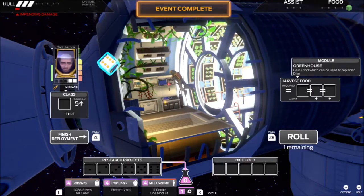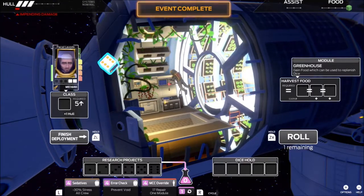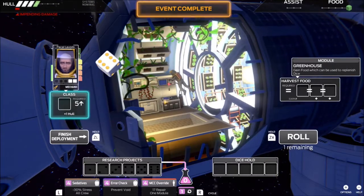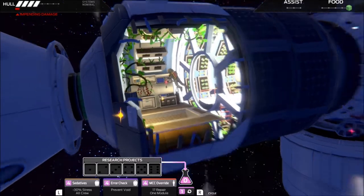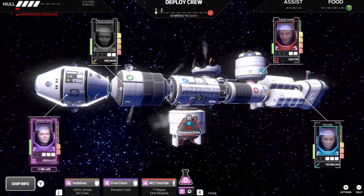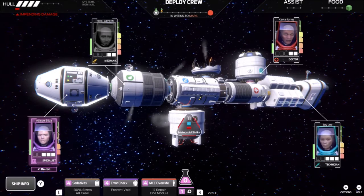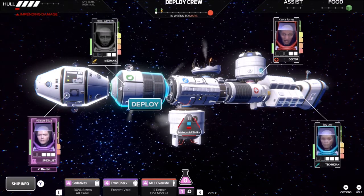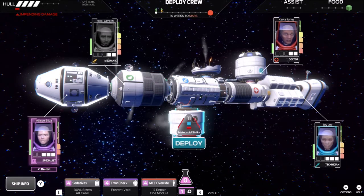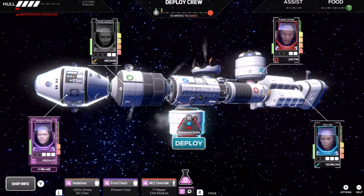We're going to use those to clear the event. Actually, I'm going to take his 6 that he's got remaining — I could re-roll it, but I'm going to use his specialization and add a plus 1 to our hull, which will be beneficial down the road. Now that we've cleared that event, it's actually safe for Silva to move through. Had this event still been there, she would have taken a minus 1 to her health to go over here.